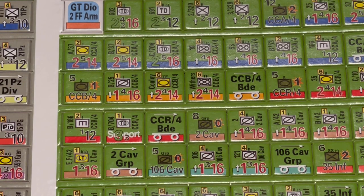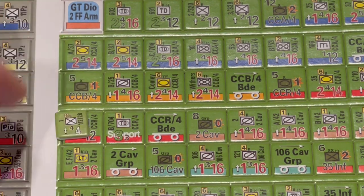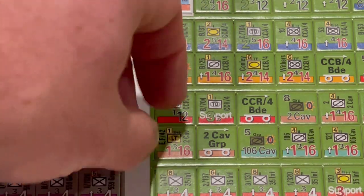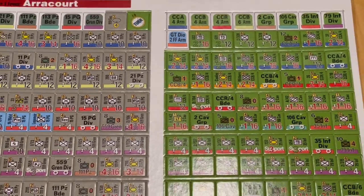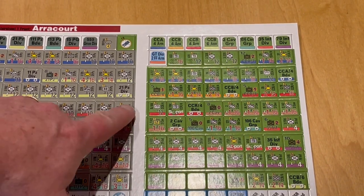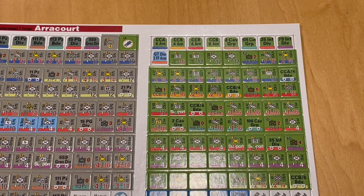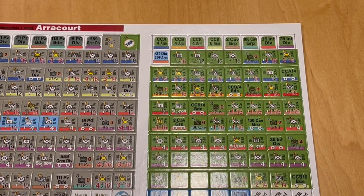I've zoomed in here on the countersheet for Arakur and I've also got an infantry battalion counter from Last Blitzkrieg. Setting those next to one another, you can see just how big a difference in size these counters are, which obviously is going to be a plus for older eyes trying to read all of the information on them. It looks like they've gone from half inch to five-eighths for this particular release — an interesting change. The counters do maintain the colored formation stripes introduced in Panzer's Last Stand, which is helpful for identifying which units are part of which formation.